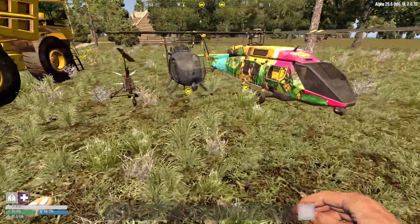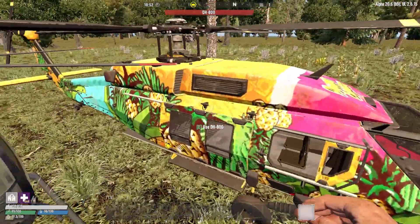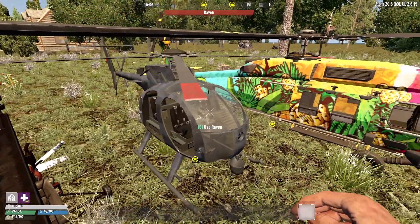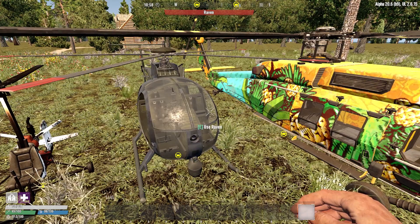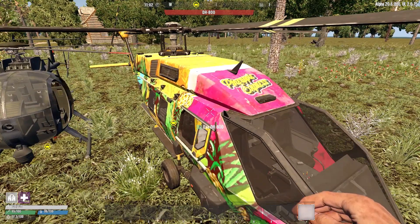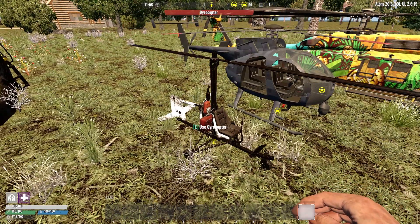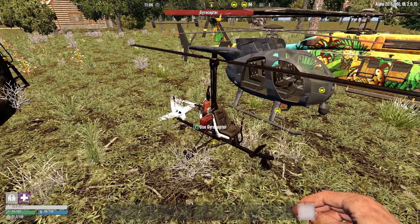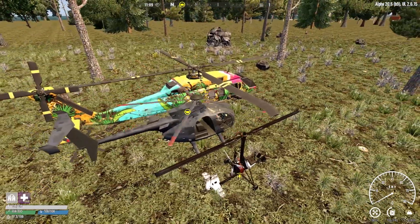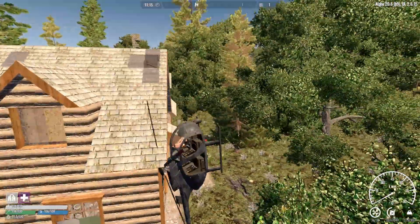Finally we've got the flying vehicles: what we know as the gyrocopter is called the Scout in this mod, and then there's the Raven and the DH-800. The fastest is the Raven, which surprised me, with a top speed of 82.8 km/h. Cargo capacity leader is the DH-800 at 3,500. The Scout and DH-800 both get 0.1 km/liter fuel efficiency, while the Scout actually has a decent 2 km/liter — wait, that's the gyrocopter — with only 400 cargo and 54 km/h.